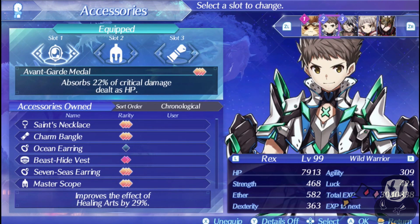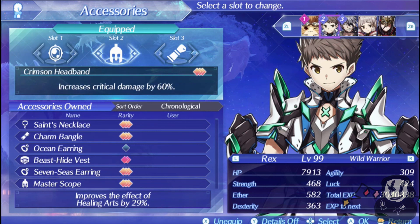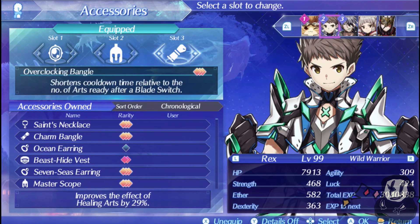For Rex, I've given him the Avant-Garde Medal because something could happen where healing from Nim might not kick in, so this is just for safety's sake. Crimson Headband and Overclocking Bangle are both very important. With Overclocking Bangle, Rex can switch a lot and the AI becomes more reliable — you'll see him switching into Pyra for the topple, then back into Corvin for the smash, then into Elma to initiate overdrive. You want as much time as possible, so that's what Overclocking Bangle is for.